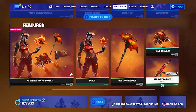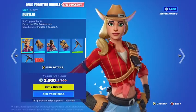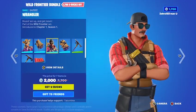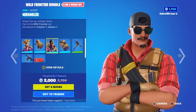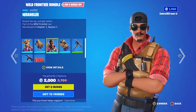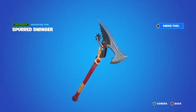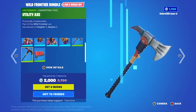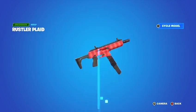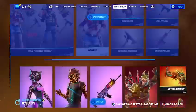The Wild Frontier bundle is here too — this is a good one. It has the Rustler skin with the Leather Lugger back bling, and there's a cool smoke grenade detail. You also get the Wrangler skin with the Saddlebag back bling. There's the Burb Swinger pickaxe — a clean pickaxe — and the Utility Axe, also really clean. There's a Rustler wrap as well. I might actually buy the Rustler skin, I do like it.